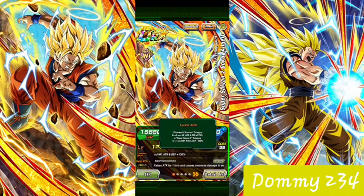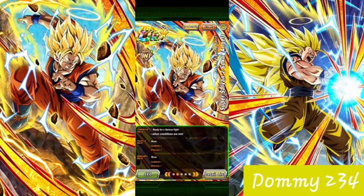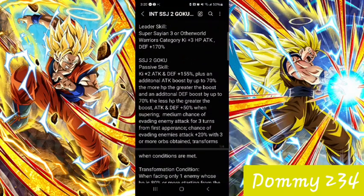Luda's skill: they have Otherworld Warriors T3 170, Super Saiyan 3 T3 170, and then this thing is literally entirely the same — attack and defense 100%, defense and HP boost 60%, attack and defense plus 30% when attacking, with 3 or more keys. Transforms on conditions in that. We bumped it to 170 for both. Key 2: attacking defense 155, plus an additional — both of them go up to 70% with the HP thing. Attack and defense plus 50% when supering, medium chance of evading enemy attacks with 3 turns from first adherence, chance of evading enemy attacks plus 20% with 3 or more keys, and then transforms on conditions in that. The only thing that's different is Vegeta's damage reduction versus Goku's dodge.